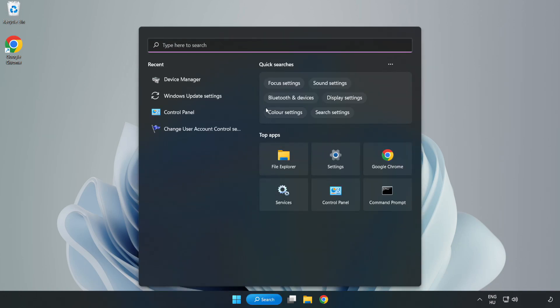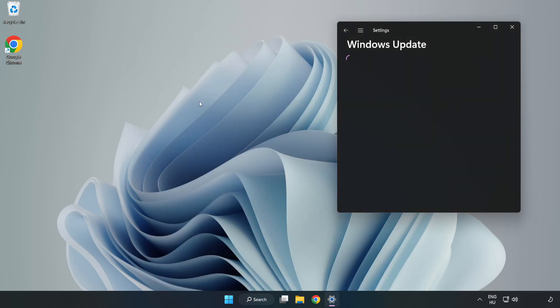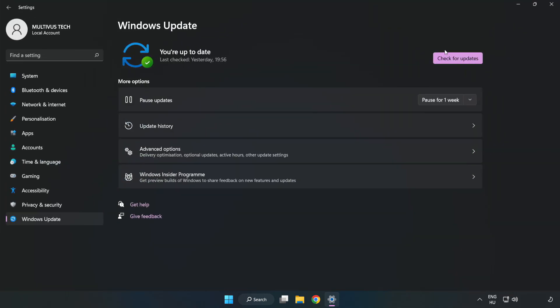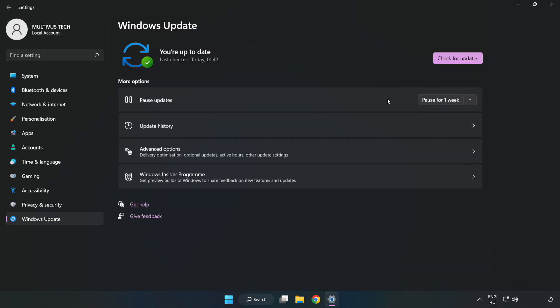Click the search bar and type Update. Click Windows Update Settings. Click Check for Updates. After it completes, click Close.